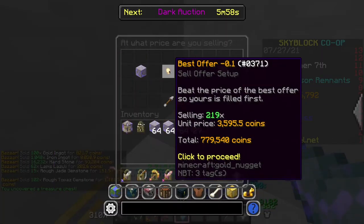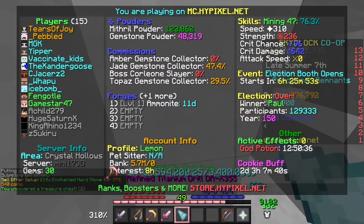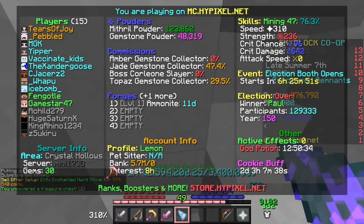The hard stone is going to be worth about 700k, that's super nice. And in terms of powder, I got 123,000 mithril powder and 48,000 gemstone powder.